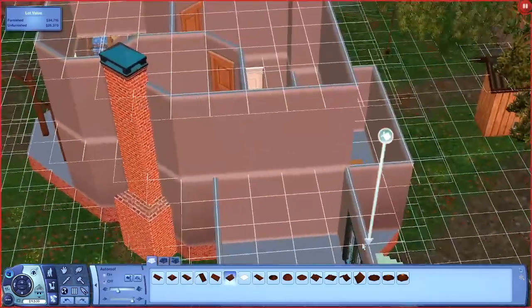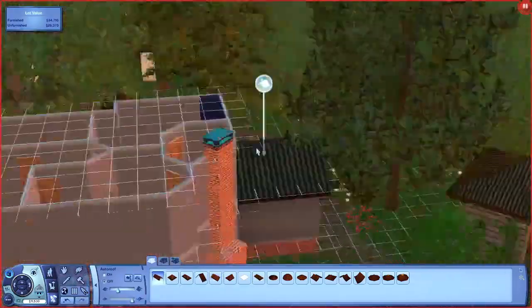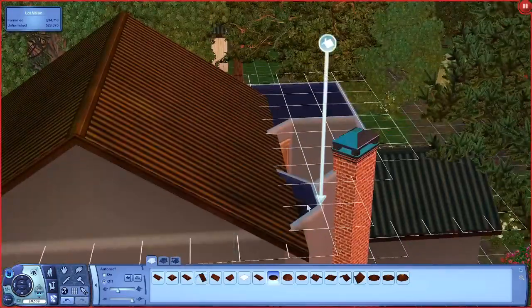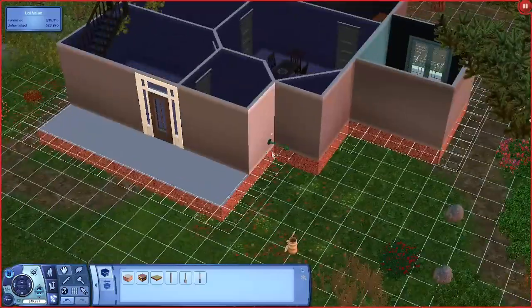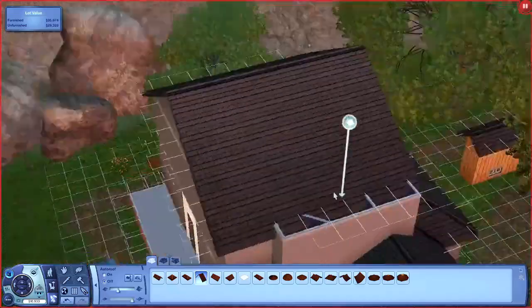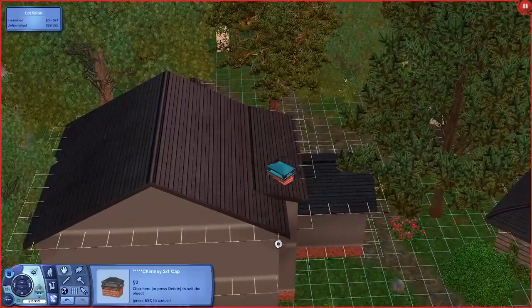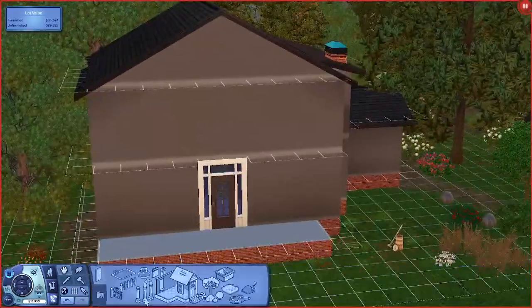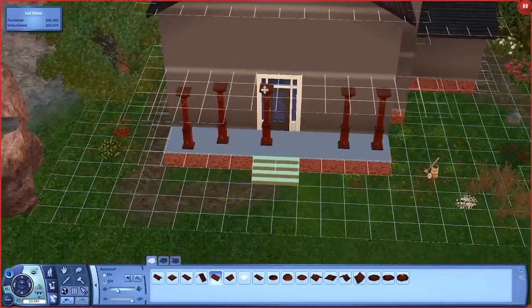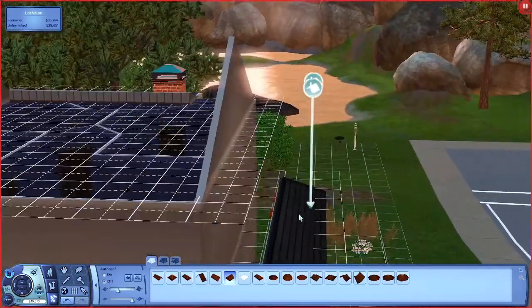I wanted us to have to expand and make the house look nicer as we went through the Legacy Challenge. So right now I'm trying to do the roof, and that's when I realized that the fun circle house was not going to work, because I could not do a roof. I did cut out a lot of it, because I think I spent like 20 minutes trying to get a roof onto this house, and it was not looking good. I also changed the style of the roof, because unlike The Sims 4 where you can have multiple roof styles, you can't do that in The Sims 3 — they all have to match.